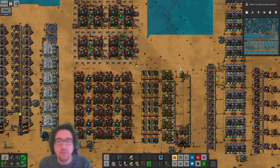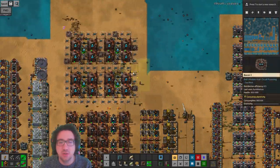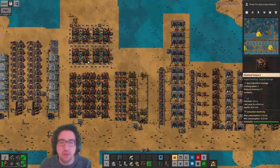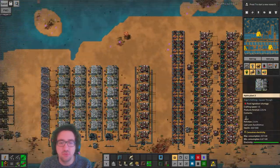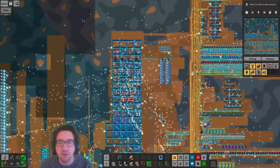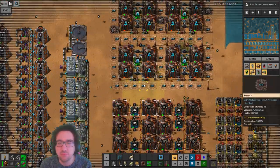Hello and welcome back. This is episode 555. We basically disabled science because we were way short on both modules and beacons. We had some stuff scaled up which we could actually do with modules, including the grinding wheels and other things that we rebuilt over here. This should be enough as long as we get production back up to speed.